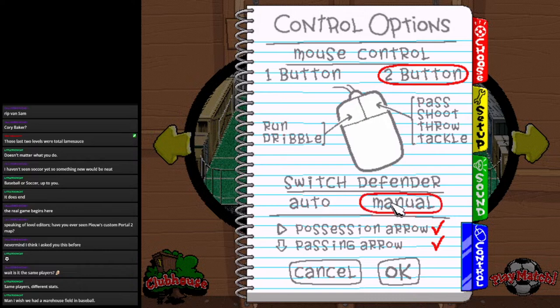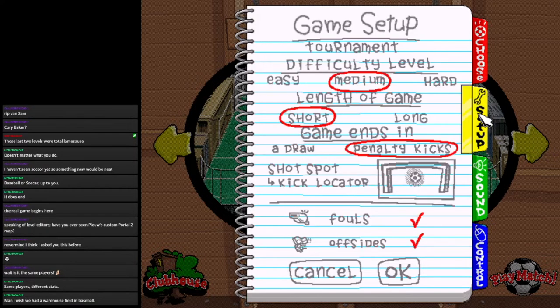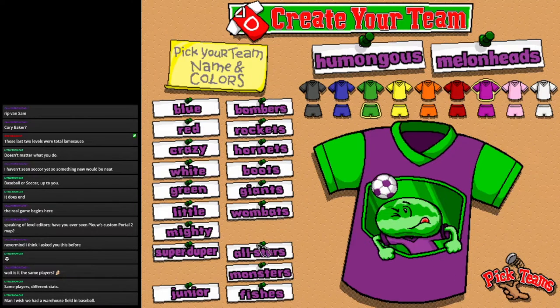How do I switch Defender? I'd probably click on the person. Let's do it! Oh, is there no difficulty in this? There it is — we'll do hard, because why not? Alright, creating the teams. Yay!